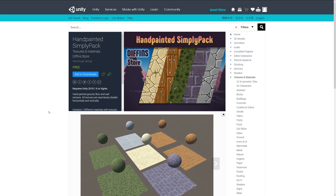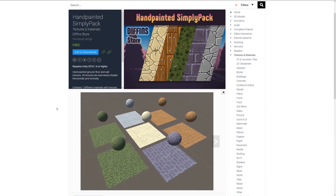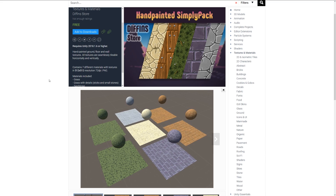The next one is the Hand Painted Simply Pack, which includes hand-painted ground, floor, and wall textures that are all seamlessly tileable. It includes seven different materials with textures all at 512x512.